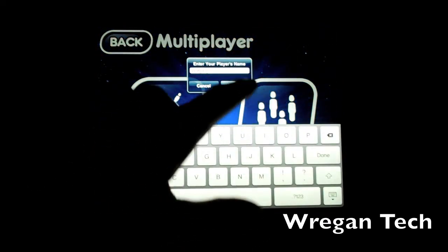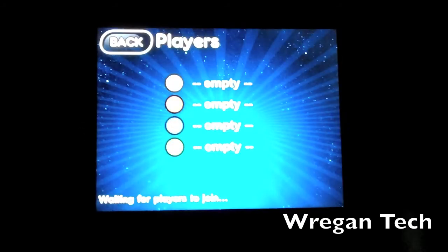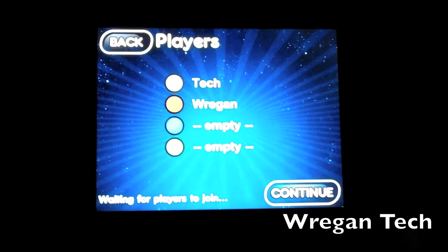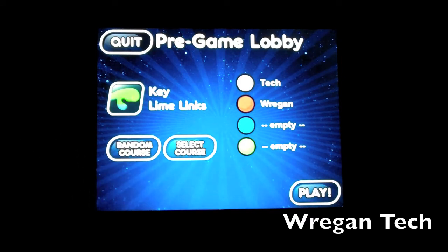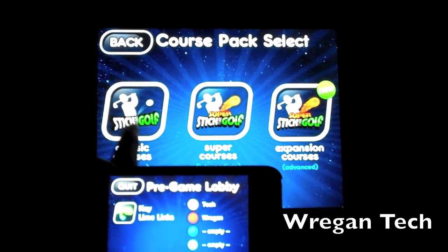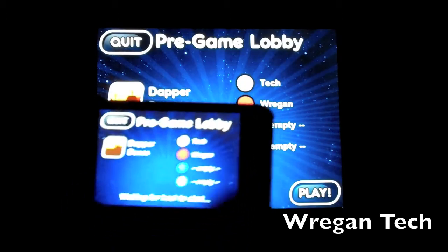Let me show you local multiplayer. On my iPhone I'll be WRegan and on my iPad I'll be Tech. I'm going to host the game on my iPad. Now I'm requesting to join from my iPhone, and you'll see an Accept prompt appear — and I'm joining right there. Now continuing, we can select a course. I'll pick Dapper Dunes, and you can see it changes on my phone too. Now we click Play.